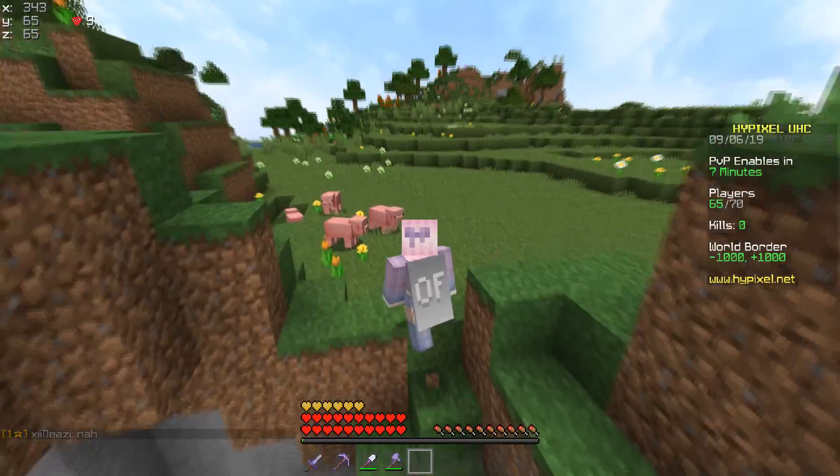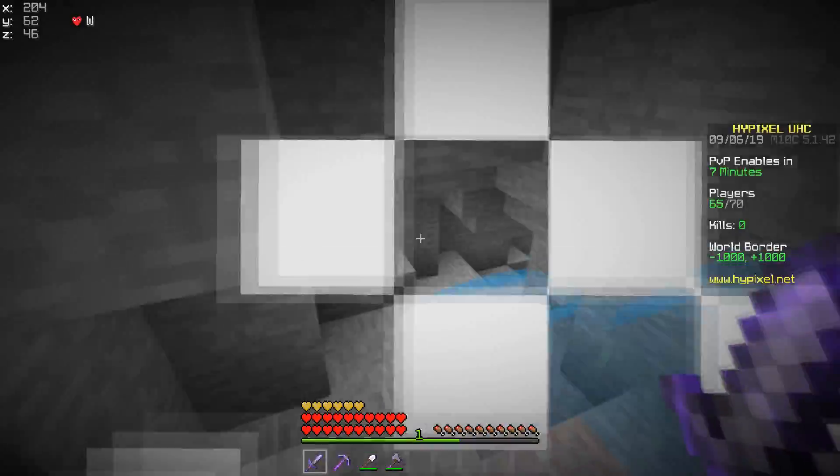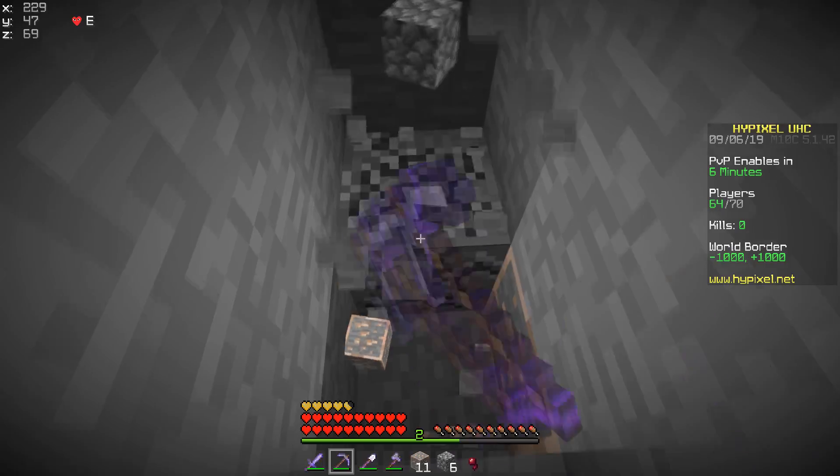Well somebody's already been there so that idea's out the window. All right here we go, a little hole in the ground. That's usually what a cave is. Even got some skellies there. Did not drop a bone but that's okay. Bones aren't as useful as they used to be. Honestly at this point all I use bones for is daredevil and bone mealing apples.